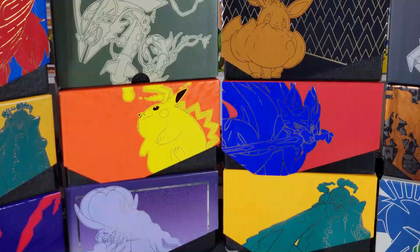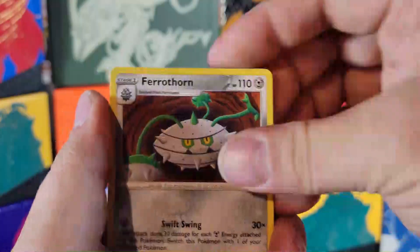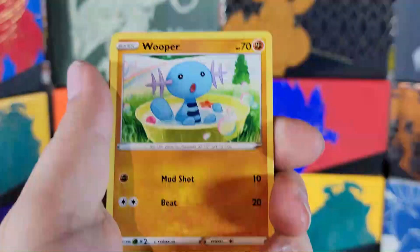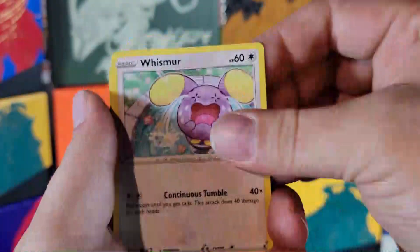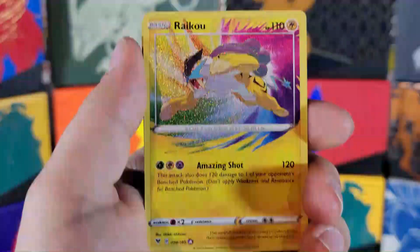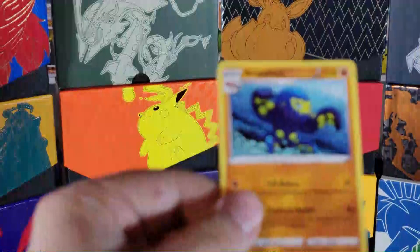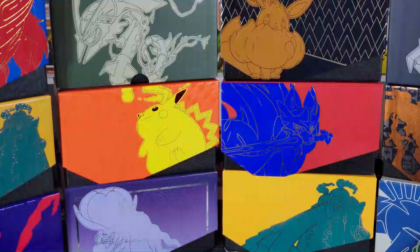Alright, Psychic, Tewat, Ferrothorn, Corolis, Milcery, Wooper, Nikita, Whismur, Trumbeak — oh, there we go! We got a Raikou, amazing rare! Awesome, great luck! Gonna sit that one back there for now.